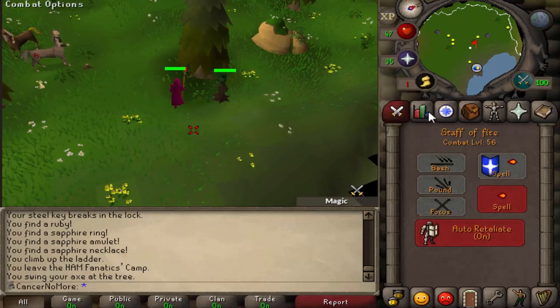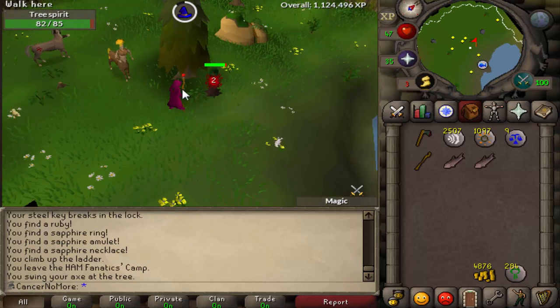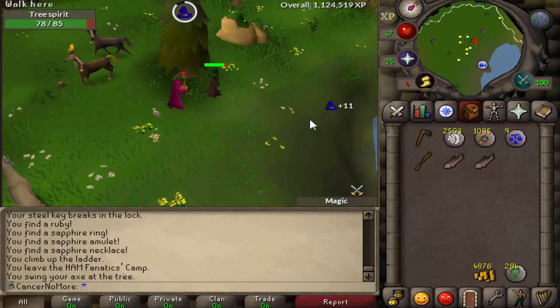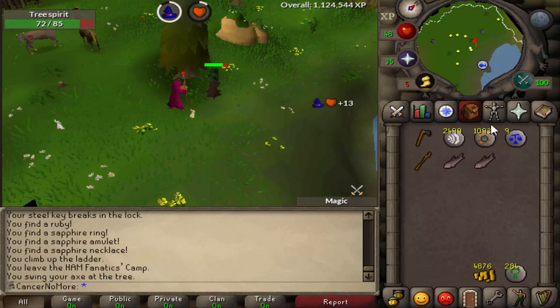You need to set your casts and just attack the tree spirit. Those are amazing — I have like seven rune axes already and I got them super fast. You just kill those and they constantly drop 22 nature runes. It is actually amazing. And once I'm done with my casts, I go back to storage rooms and complete more clue scrolls.